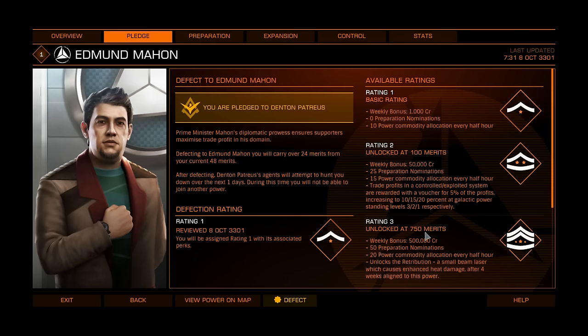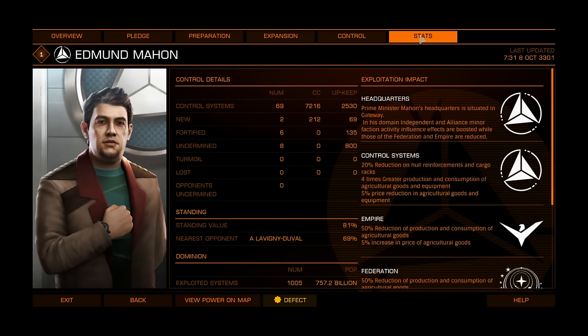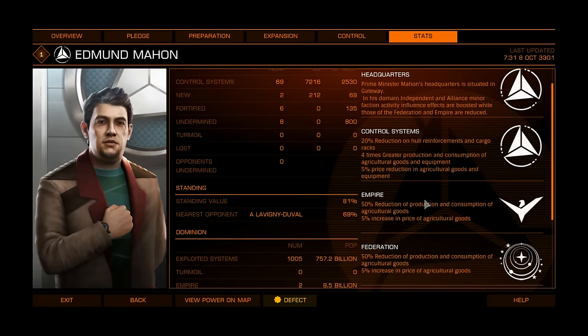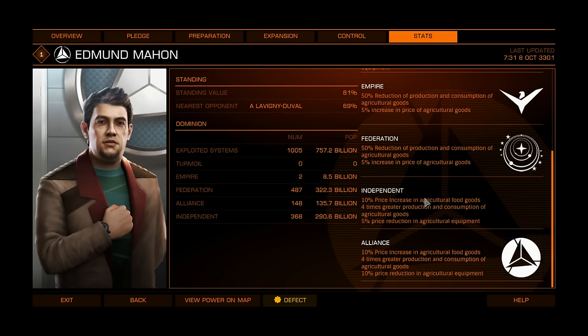We care more about the stats tab because it works for everybody — you don't have to be pledged. If you read carefully you will learn which commodities are best to buy and which to sell for a particular power. Edmund Machen has a 20% reduction in hull reinforcements and cargo racks, which are cheap, so not useful. And 4 times greater production and consumption of agricultural goods and equipment — also not useful because the price for those goods is not high.